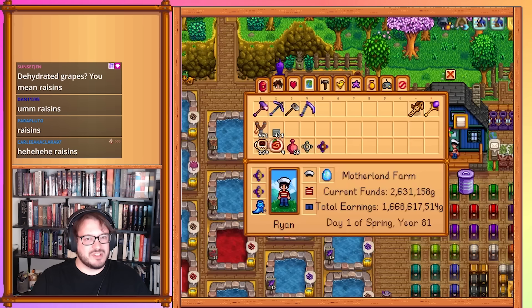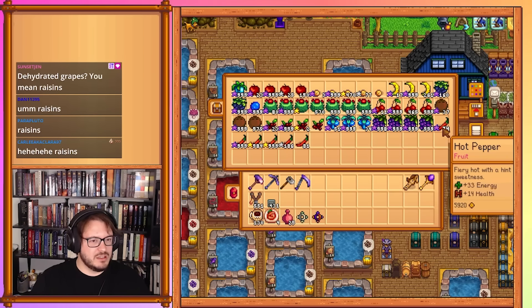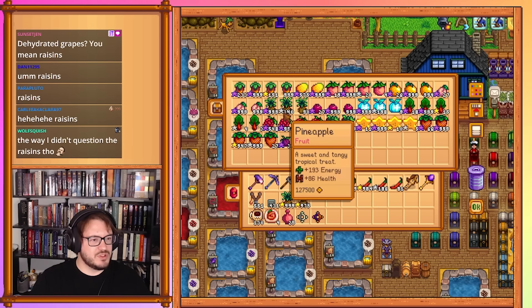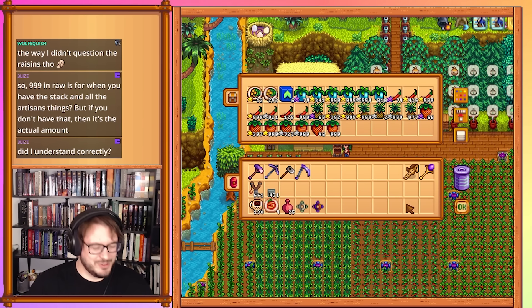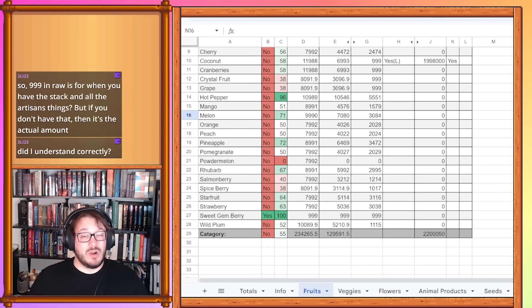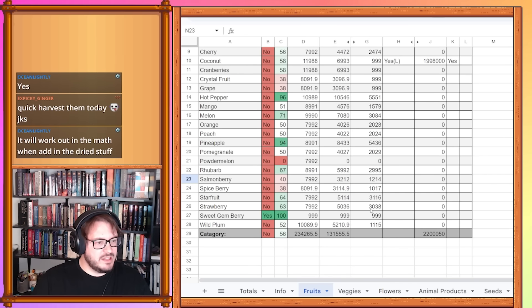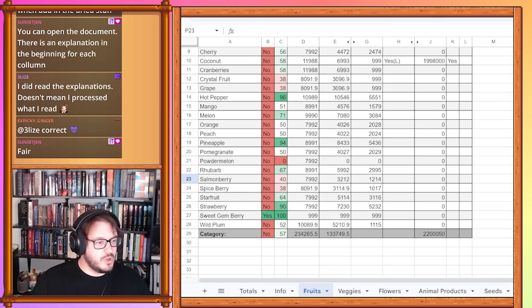Hot pepper we have no such luck with — we need to go count those. There are a lot of hot peppers here. We're also going to bring strawberries and pineapples over as well. Hot pepper is 500 short at 5,551 — I really wanted to get these done before the audit, but there just wasn't enough time. Pineapple is 5,436, and strawberries are 5,232 — also very close to being done.